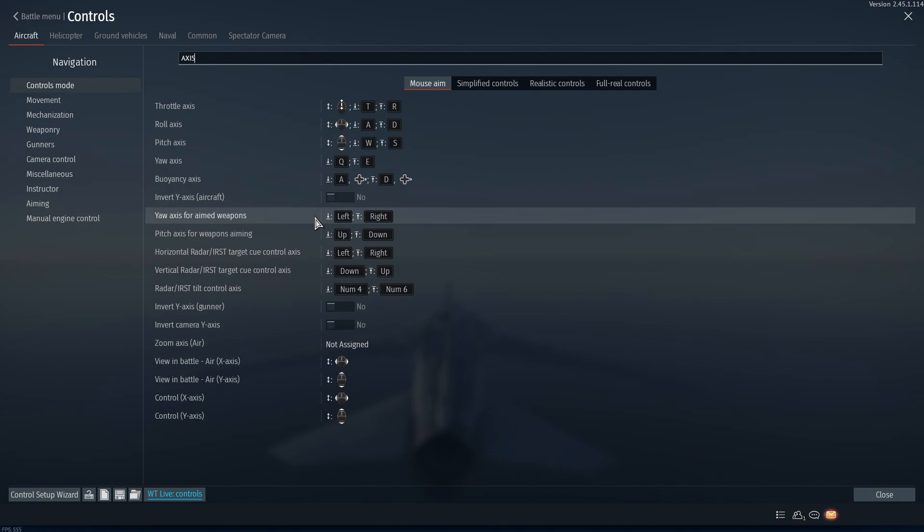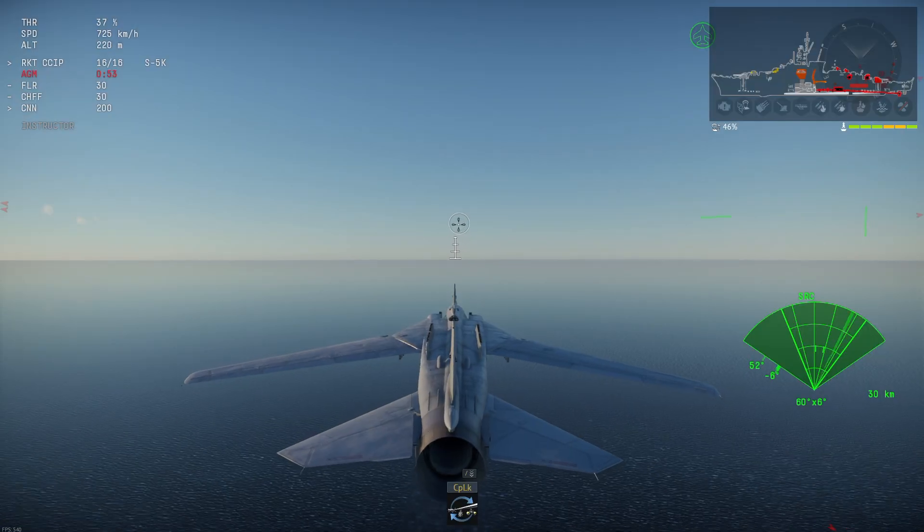The yaw is for the horizontal aiming, the pitch is for the vertical aiming — which I put to up and down, and yaw is left and right. That's pretty much it. Thanks for watching.